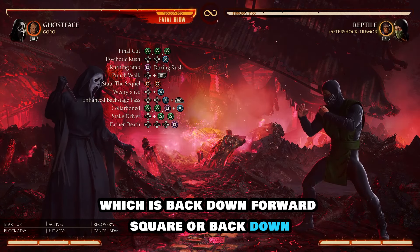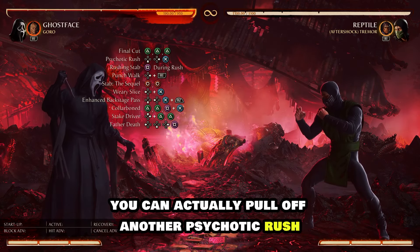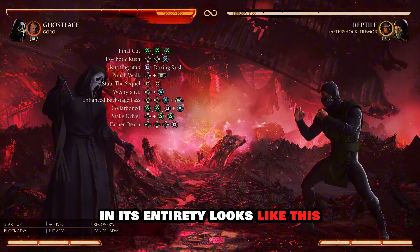Into Father Death, which is back-down-forward square or back-down-forward one. And if you have the skill and the right timing, you can actually pull off another Psychotic Rush into another Rushing Stab to finish off the combo. This 50% one-bar combo with Ghostface and Goro in its entirety looks like this.